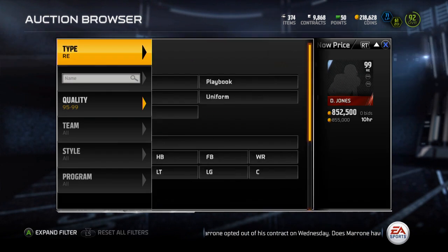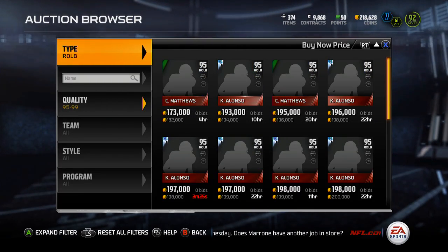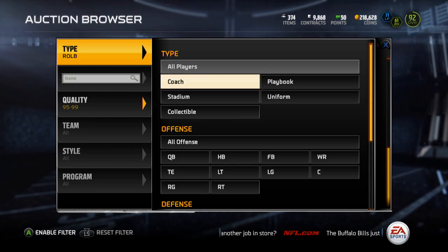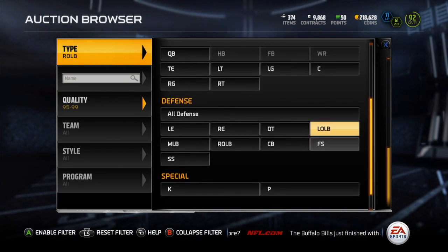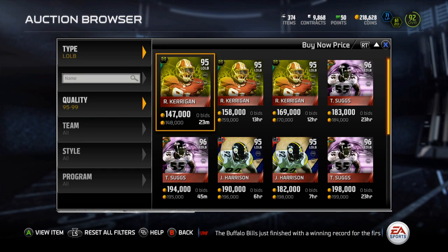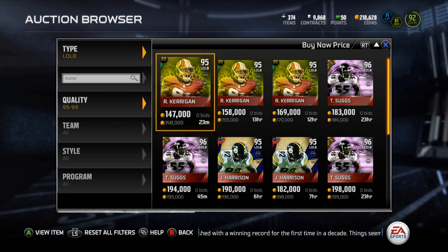Then Kerrigan — right outside linebacker, let's see what he's going for. He's left, I forgot what side he was on. He's going for 148k. That's not bad — that'll put a nice little 300k into my pocket. I'll definitely take that, not half bad.